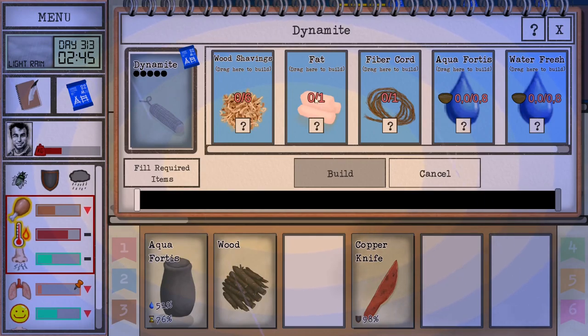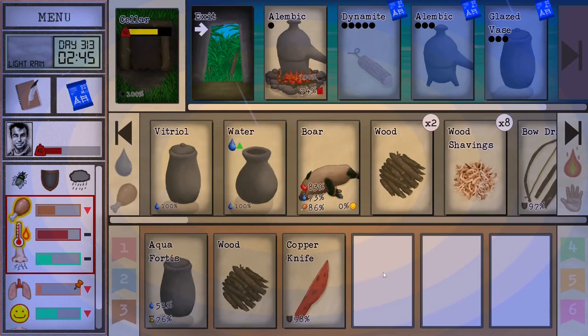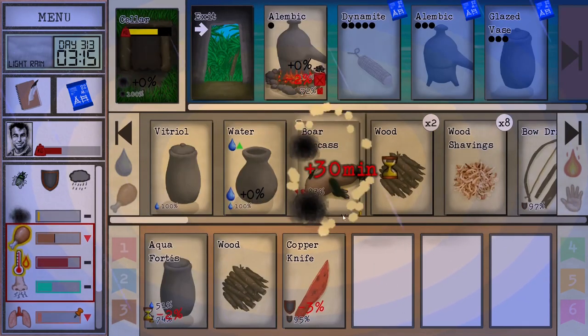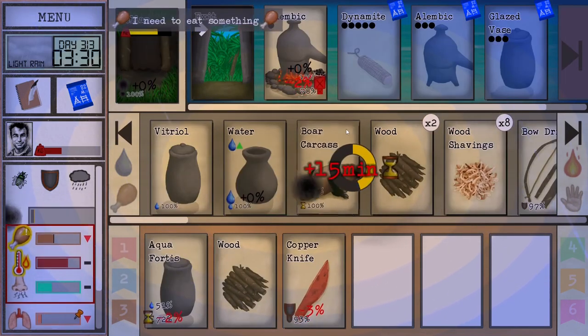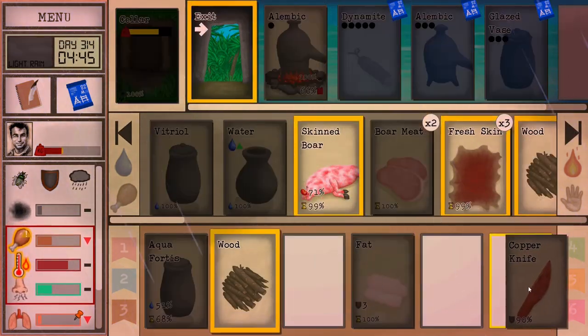Then you can get some fat — any knife will do. You will need an animal which has fat in it. You can use a boar, you can use a goat. We're going to use a boar here. I'm going to assume you know how to get fat, so we're going to kill it, skin it, and get some fat. There we go — that's the fat.